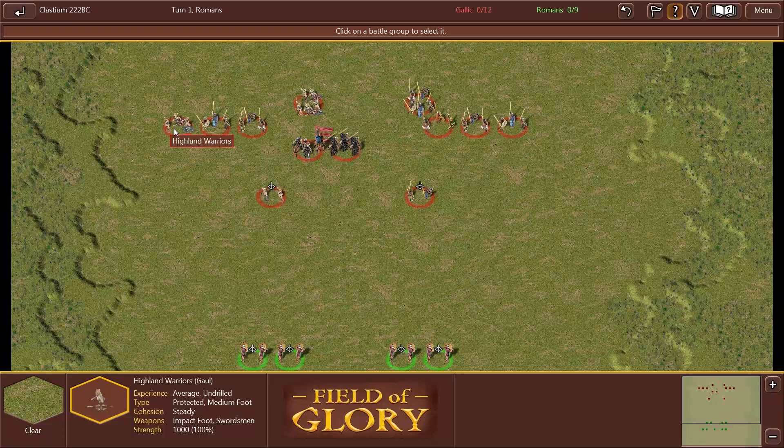Their cohesion is steady, which means they're at full cohesion — working 100% as a unit. As they take losses in combat, that cohesion status will drop from steady to disrupted to fragmented to an all-out rout. And when they rout, they run away. Their weapons description says they're impact foot, so Gallic warriors like to charge at the enemy, literally throwing their bodies and weapons at the enemy as a mass group. Their strength shows 1,000, so they're at 100% capacity.